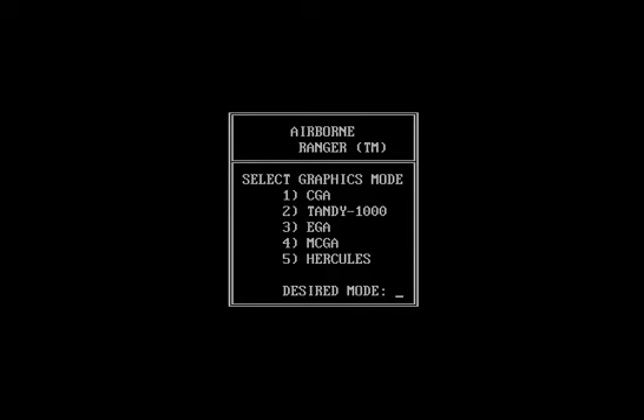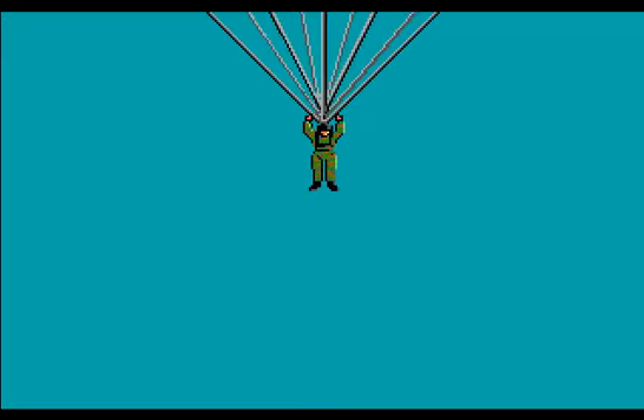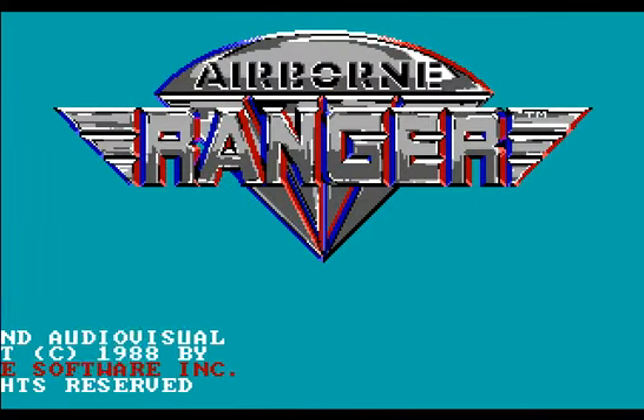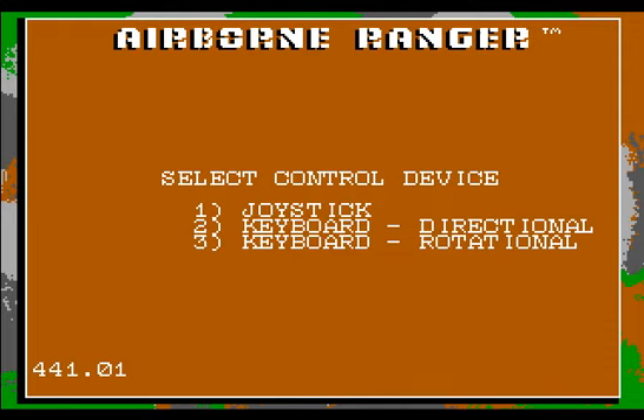You want to know how old this game is? They give you a number of outdated graphics mode options to choose from. Like CGA, Tandy 1000, MCGA, Hercules, and my personal favorite, EGA. Which I think will look the best for what we're trying to accomplish here. A little dude parachutes in - Airborne Ranger, a fun little action adventure game. Sounds terrible, it's like it's coming out of a blown radio speaker.